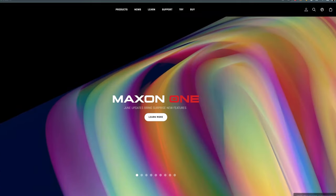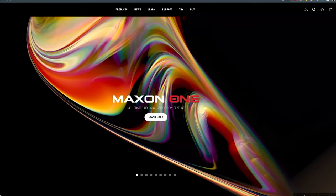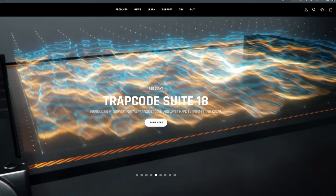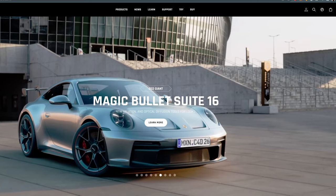And for second place, they're going to be getting a one year subscription to Maxon One. I love Maxon and Maxon has always been a huge supporter of creatives all over the world, and we're super proud to have them as part of this challenge. Maxon makes powerful yet approachable software solutions for content creatives working in 2D and 3D design, motion graphics, visual effects, and visualization.